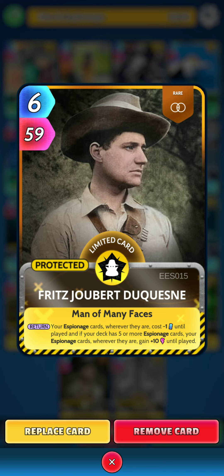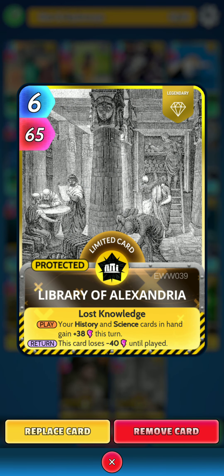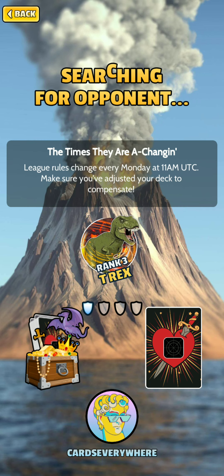Last of the Espionage is Fritz Gerbert Du Quincy. On the return, your Espionage cards, wherever they are, cost minus 1 energy until played. And if your deck has 5 or more Espionage cards, your Espionage cards, wherever they are, gain 10 power until played. And the last card I've gone with is Library of Alexandria. On the play, your History and Science cards in hand gain 38 power this turn. And then on the return, this card loses 40 power until played. So that is the deck.